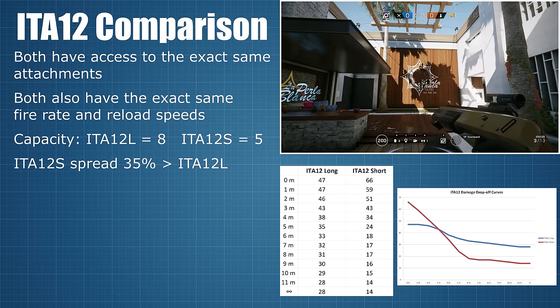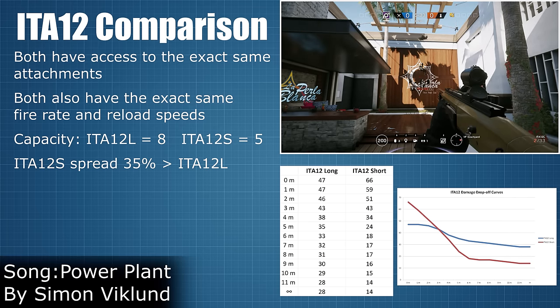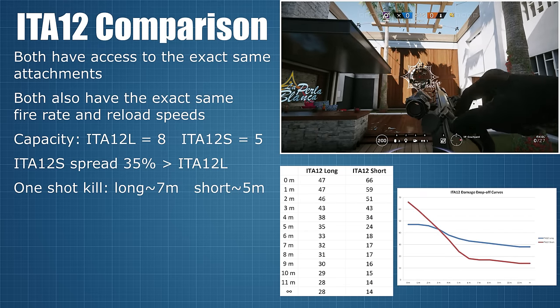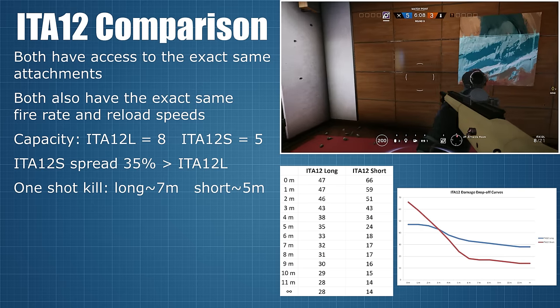I also ran another couple of tests to see at which distance each of the guns can still one-shot a light armour enemy, and without a laser attached, for the long variant this was around 7 metres, while the short only managed to do this up to around 5 metres.